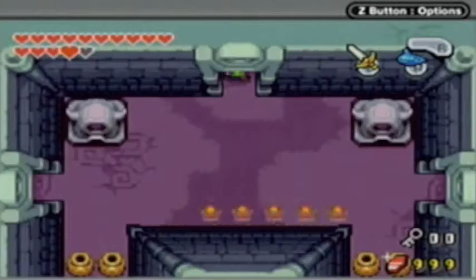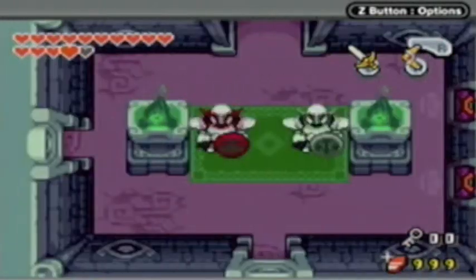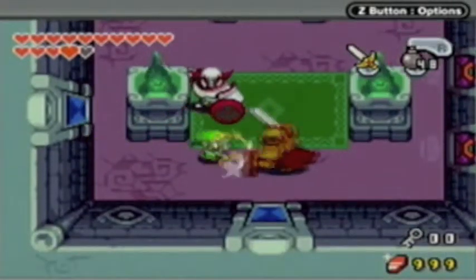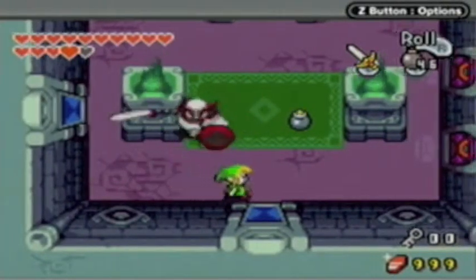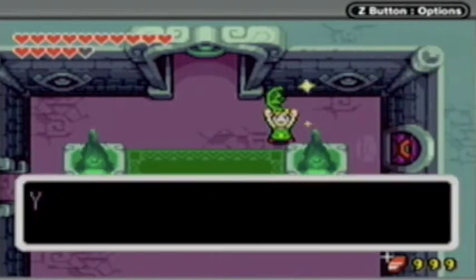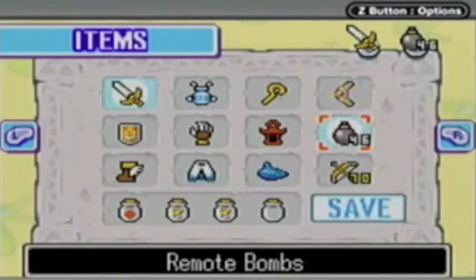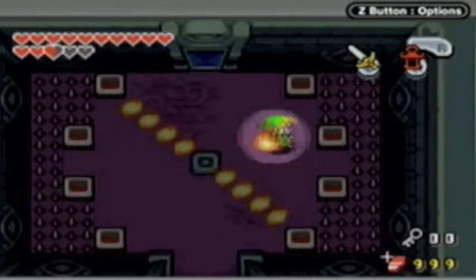So we've just got to navigate our way around. Let's go right first — I don't really know if there's an order you do this in. And right away we have two dark nuts. These rooms vary: some rooms have two dark nuts, some have one, and they also seem to vary in color. Like, we have a green one and a red one. I'm getting a lot of green kinstones from these guys.